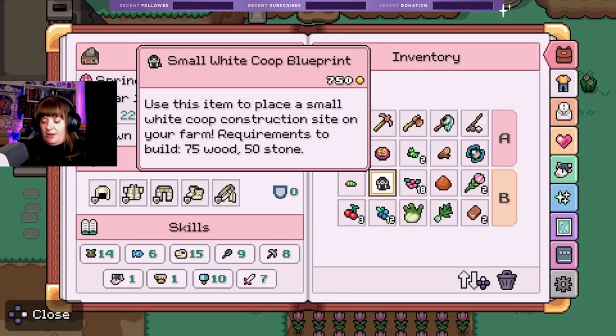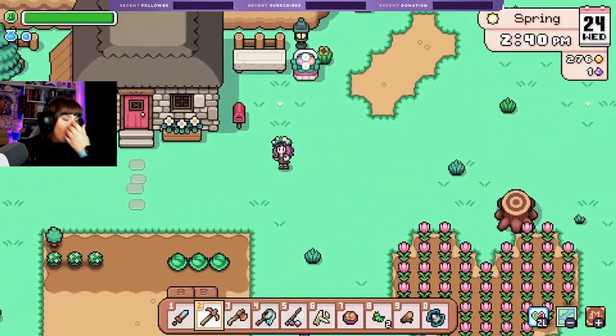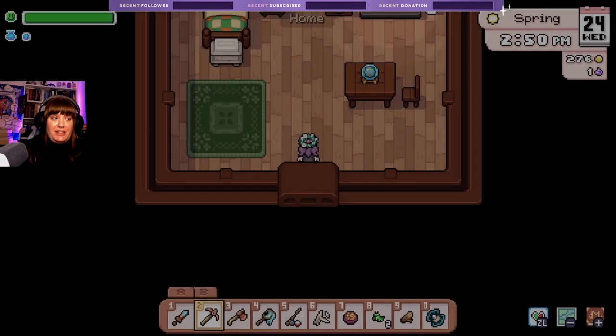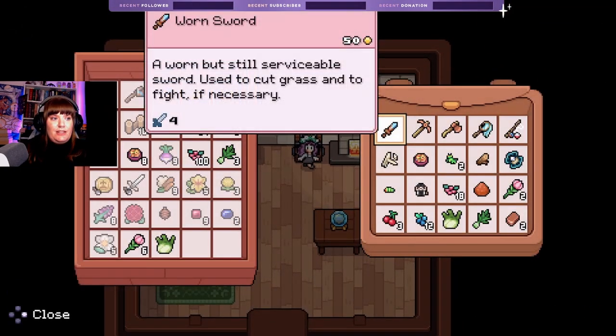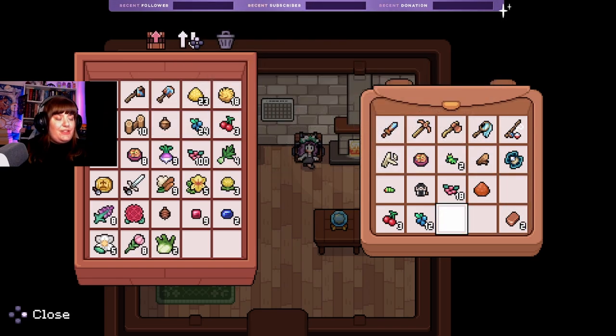What do we need? 75 wood — I'm going to write this down so I can remember. A coop is 75 wood and 50 stone. Let's do it. I think I've got everything... I have plenty of stone but I think I have no wood at all. That's a problem. Yeah, I've got no wood at all, so that's not very helpful.